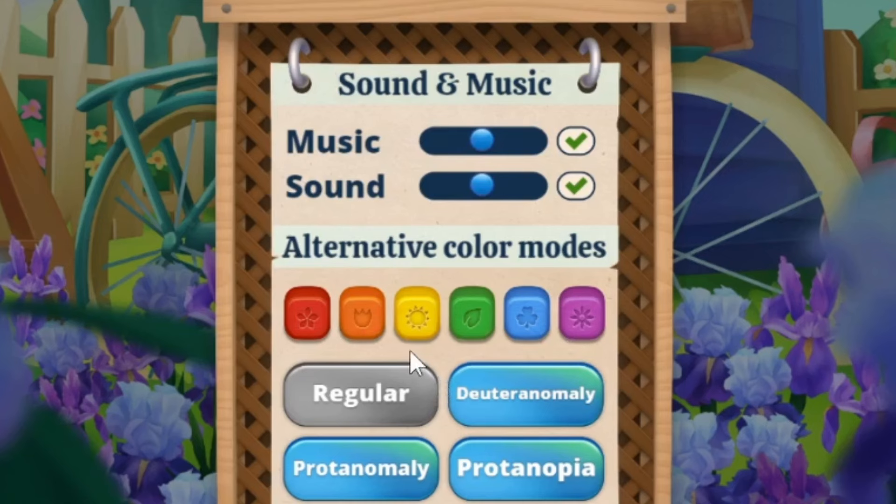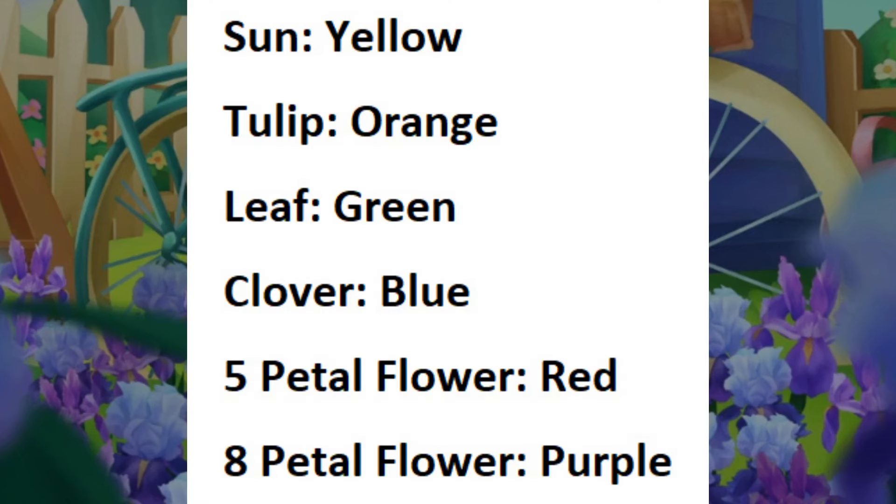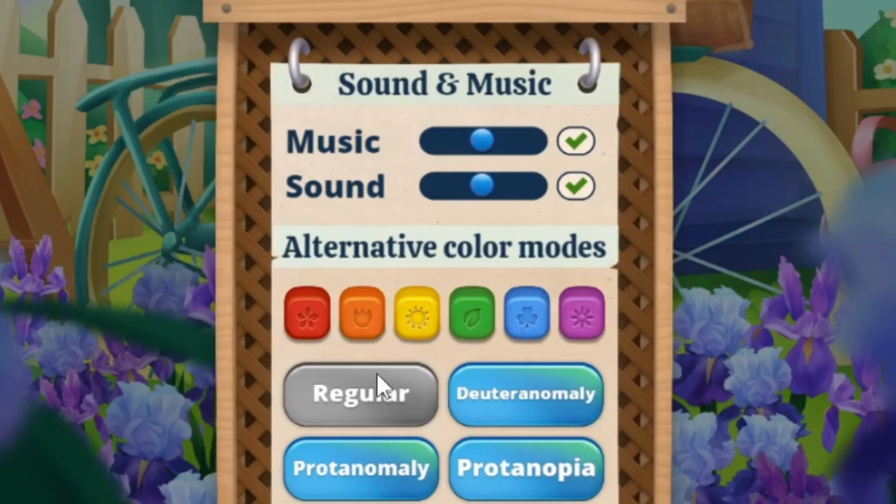So as long as you leave your color mode to regular, everything will be exactly the same as far as color goes. And there is your breakdown for what they all are. I will go ahead and pop a quick little text thing up on screen as well. Just to summarize: our five petal flowers are red, tulips are orange, suns are yellow, leafs are green, clovers are blue, and eight petal flowers are purple.